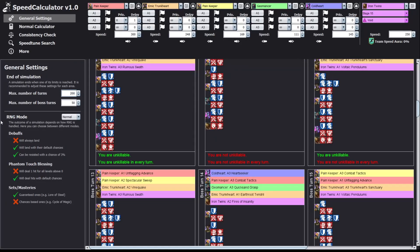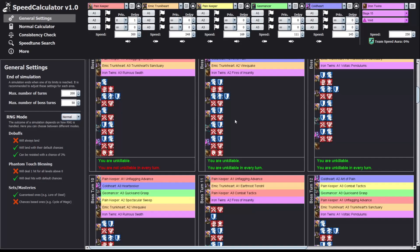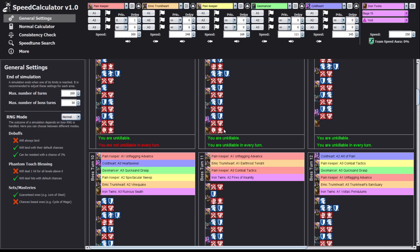RNG Mode is one of the things that makes this calculator stand out. Setting it to 'None' means any skill with even a 1% chance to apply a debuff will land 100% of the time — most calculators work like that, but it's not realistic. Setting it to 'Normal' means a skill with a 5% chance to land decreased defense will mostly not even appear in the simulation, and an 80% chance debuff will appear most of the time but not always, which is much more accurate.